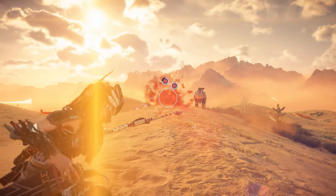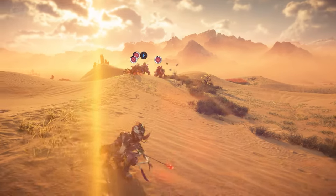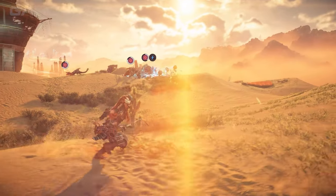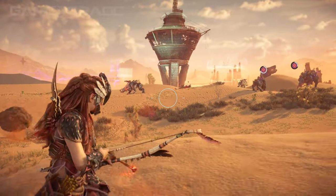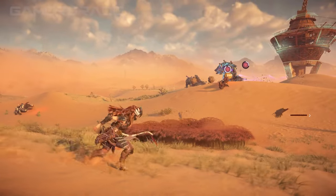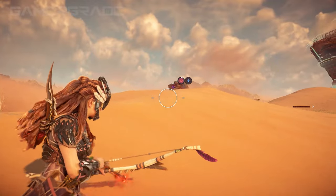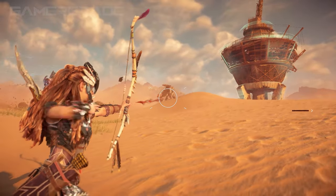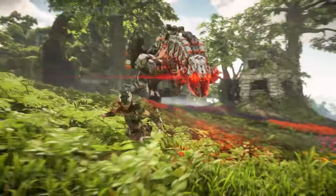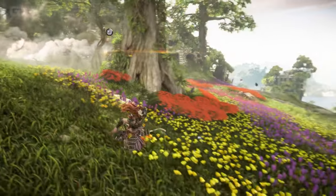Inflicting enough Berserk build-up to reach the status limit will briefly stagger a machine and apply the Berserk state for 30 seconds. This causes enemies to attack the nearest target to them, whether that be friend or foe, potentially turning powerful machines against each other without the need for overrides. Berserk is most effective when utilized against multiple enemies in close proximity. There are two states in the game that Aloy cannot be affected by, which are Berserk and Confused. Confused is a state Aloy inflicts upon enemies by dropping smoke bombs, causing them to stagger and become temporarily blind to Aloy's location.